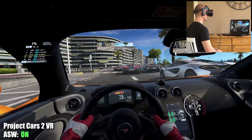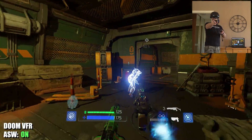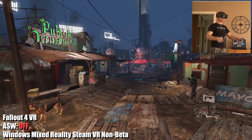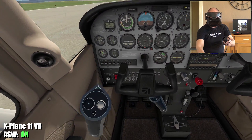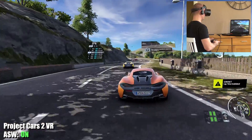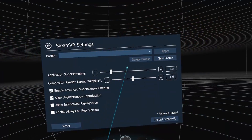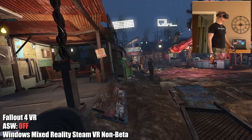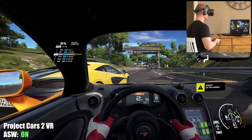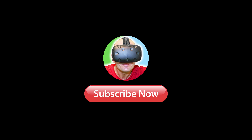Hey guys, what's up? Welcome back, it's WeViver. Today we're going to do some benchmarks. We're going to try out the new beta version of Windows Mixed Reality for SteamVR that enables asynchronous space warping — a better reprojection that is also available for the Oculus Rift that makes the game more butter smooth, even if you don't have the full frame rate. Join me as we try this in five different VR games and see if we can get some great performance boosts using our Windows Mixed Reality headsets.